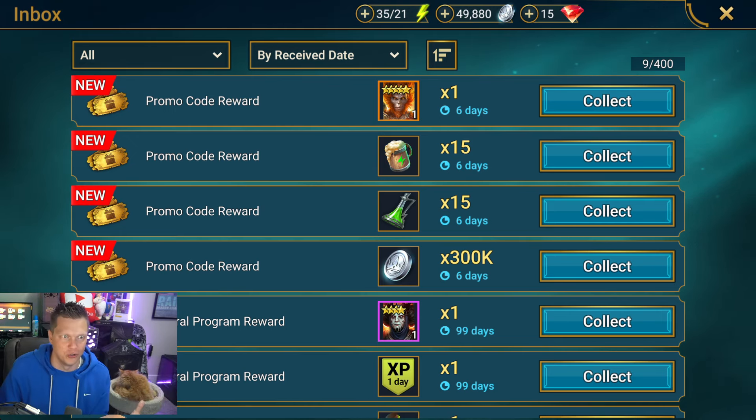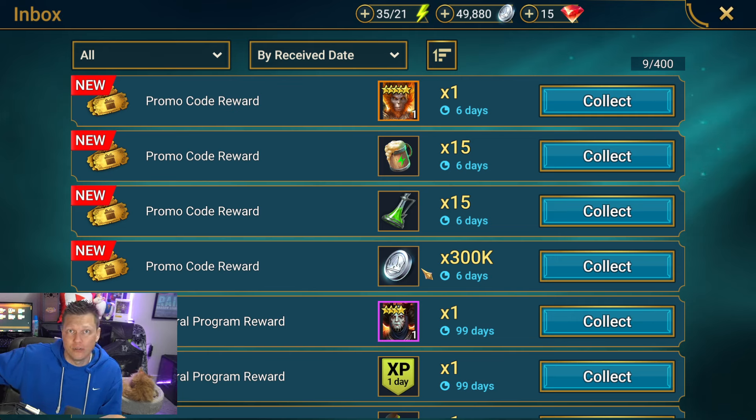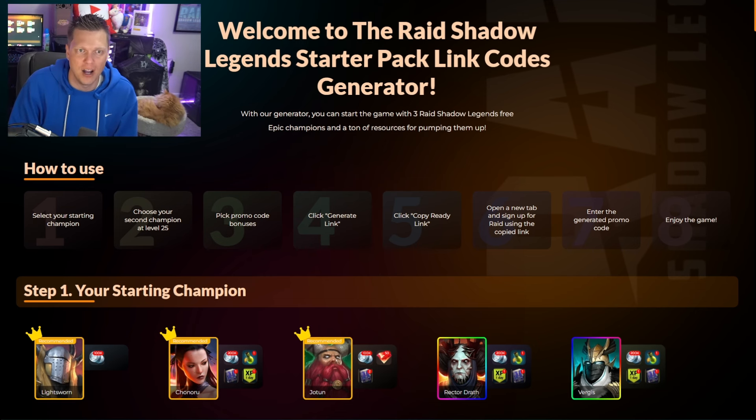Right there within literally a minute or two we're starting an amazing Raid Shadow Legends account with Sun Wukong — a great spirit affinity damage dealer complementing our magic affinity starting champion — plus Rector Droth as a healing reviver support, and we'll get Fane at level 25 on day two or three to help ramp up our demon lord clan boss fights, along with all the other resources in our inbox. Massive shout out to Module TD — I'll link down below and in a pinned comment. Appreciate all of you, have a great rest of your day, and I'll see you soon in the next video. Peace.